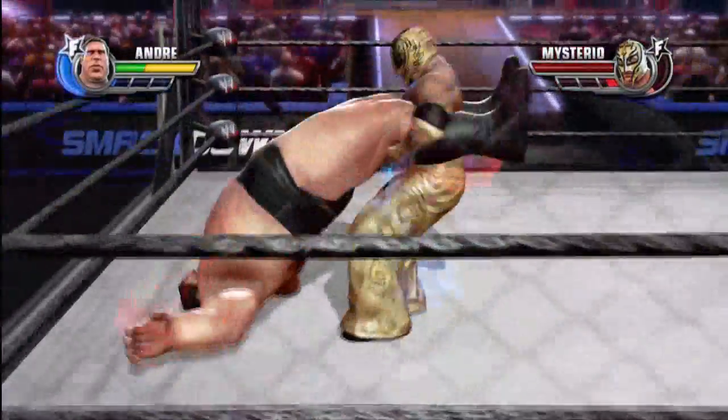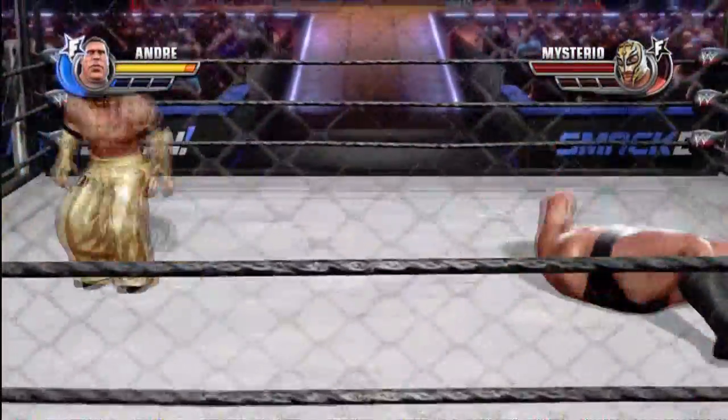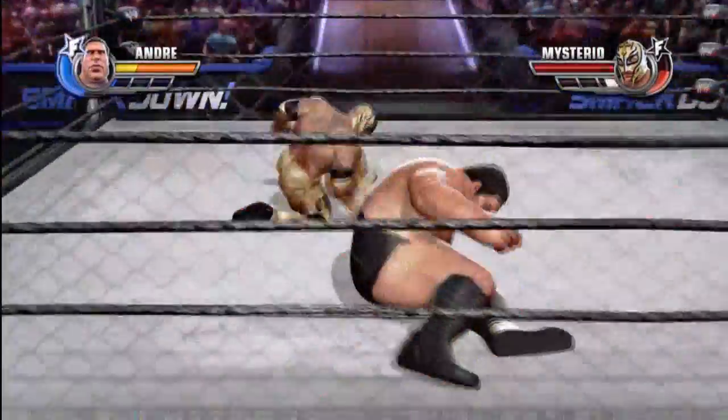Or Ray is doing to Andrea the slingshot into the cage. You can combo off the cage as long as you're near them.